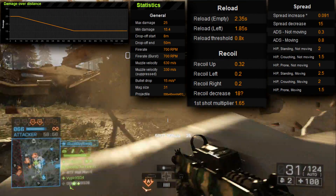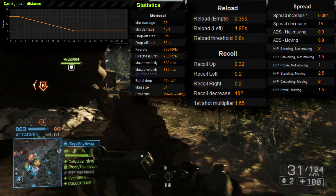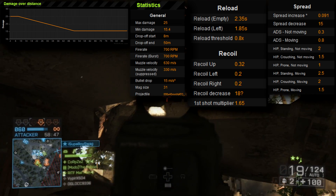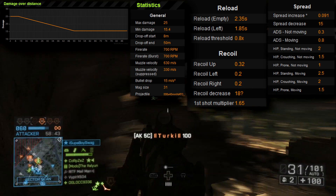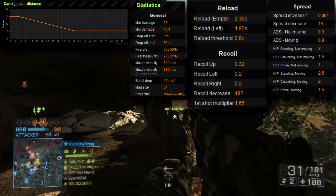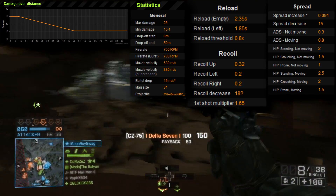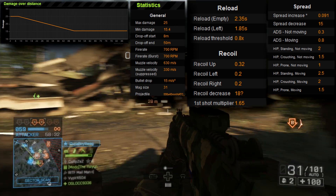The max damage is 25 and the minimum damage is 15.4. What that means is it's either going to be a four to up to a seven shot kill, and I know that doesn't sound too impressive but we're going to go further into the stats to show how awesome this gun is. The drop-off starts really early at 8 meters and it ends at 50 meters. But this is where it kind of shines — fire rate: 700 rounds per minute. Not bad for such an accurate weapon.